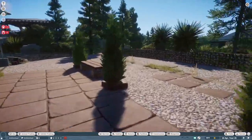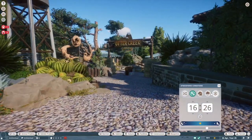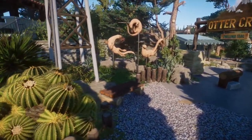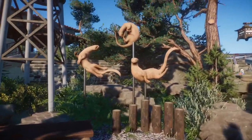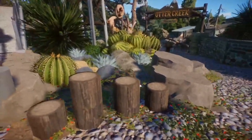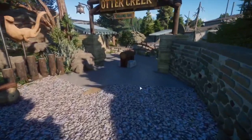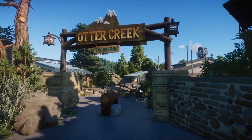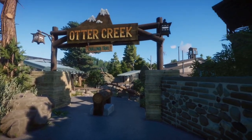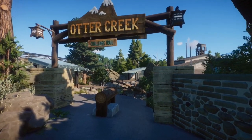Nothing here has changed, but we get to the main attraction — the Otter Creek Challenge Trail. We have these adorable little concrete statues, which are flexi-color. I was thinking kind of along the lines of a children's zoo in standard terrestrial zoos, where they'll have all these super cutesy-themed exhibits. There are a lot of different playgrounds, and it's a really warm, playful color palette.